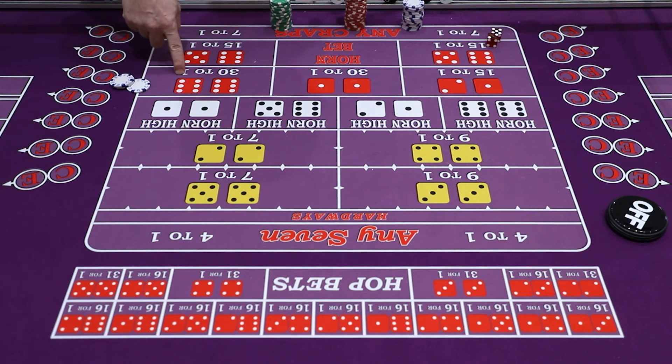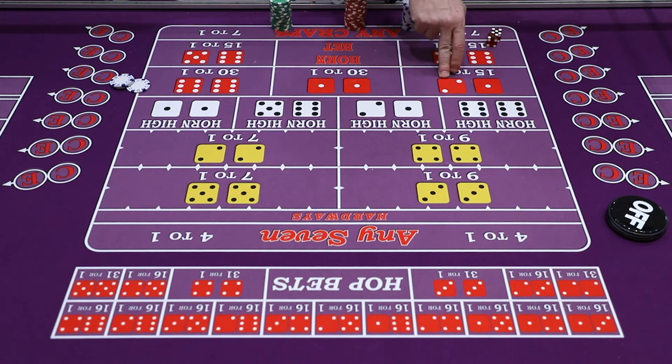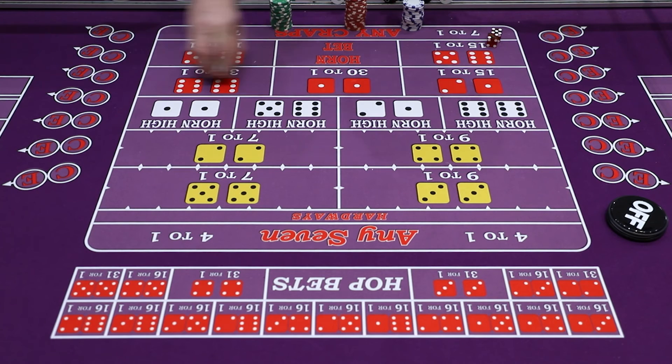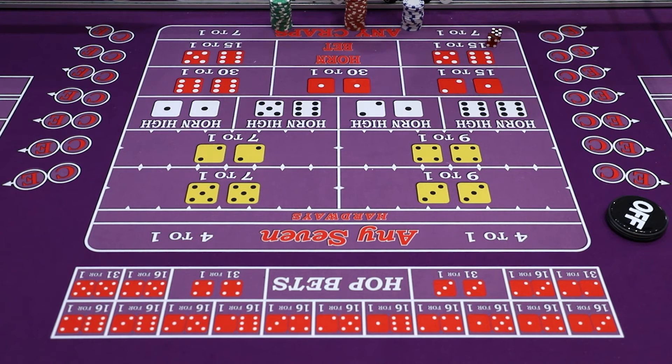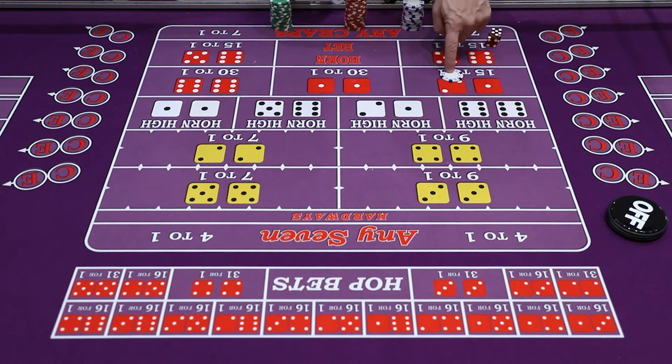Now for three-way craps payout key. You have two hard ways and one easy way — ace-deuce is the easy way, aces and twelve are the hard ways. So with $3 bet: it's 16-for-1, so 16 minus 3 leaves $13. The key: any three-way bet where the easy way rolls — double the whole wager, double it again, plus what's on the winner. Three doubled is six, doubled again is twelve, plus $1 on the winner equals $13.